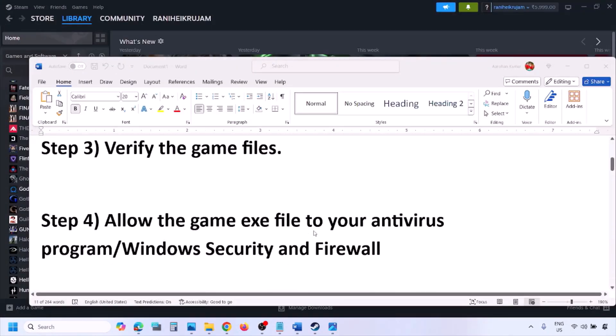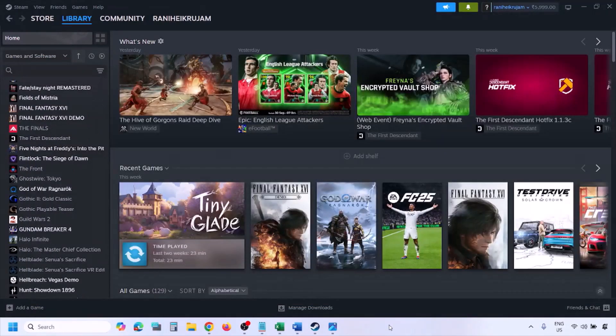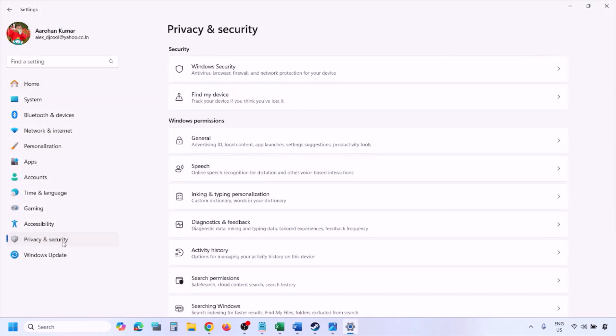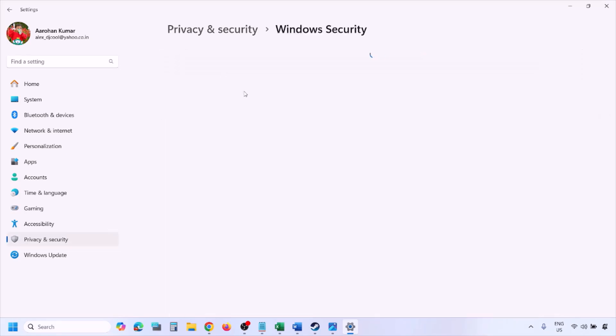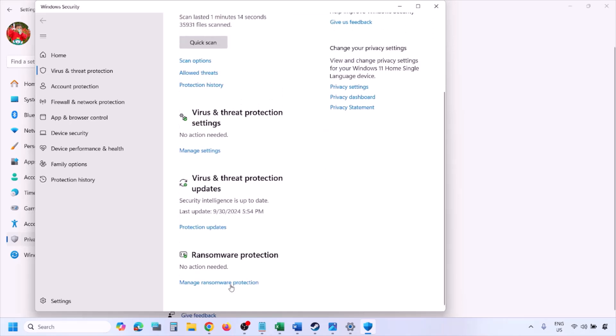The next step is to allow the game EXE file in your antivirus program. If you have a third-party antivirus like Avast, Norton, Bitdefender, or McAfee, make sure you allow the game EXE file. If you're using Windows Security, open Windows Settings, go to Privacy and Security (Windows 11) or Update and Security (Windows 10), then click on Windows Security.